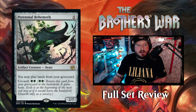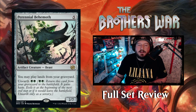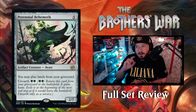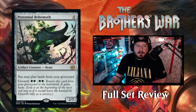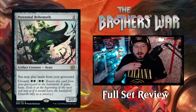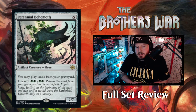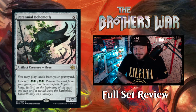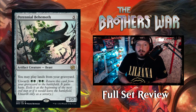Next up we have Perennial Behemoth — 5 mana for a 2-7 Artifact Creature Beast. You may play lands from your graveyard, and it has Unearth for black black or green green. This is cool especially because once you start milling to meld Titania and the legendary land, you may have a lot of lands stuck in your graveyard — Perennial Behemoth lets you play those back out.